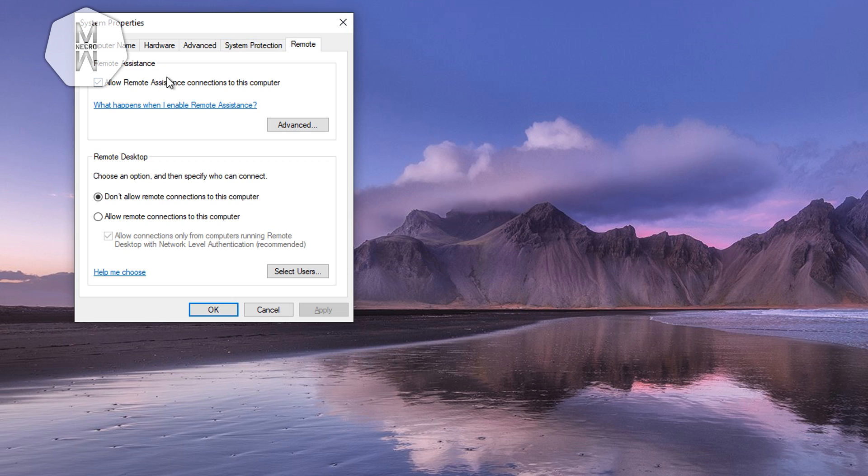Also go to the Remote tab in System Properties and make sure you don't allow Remote Assistance connections on this computer. You don't really need it and disabling it will boost your performance in games.